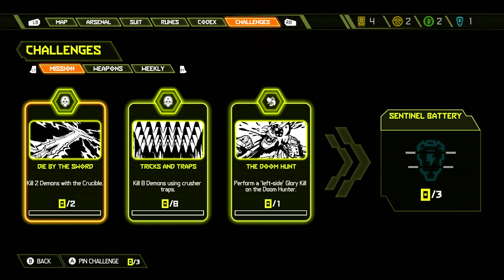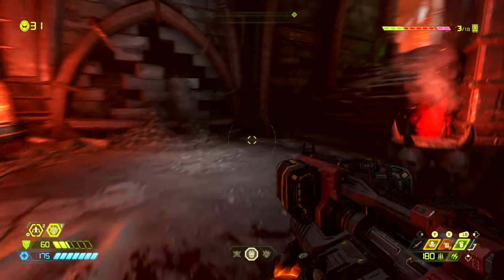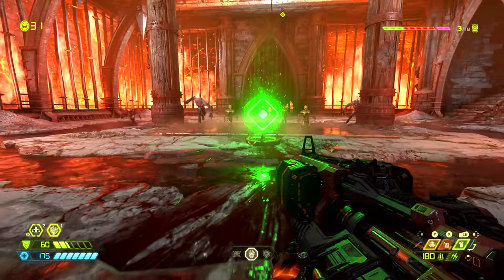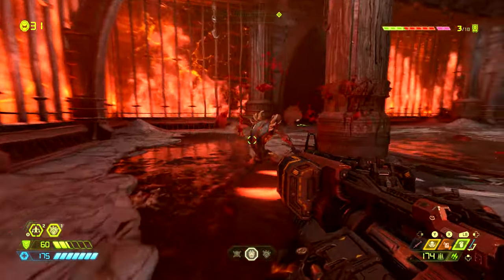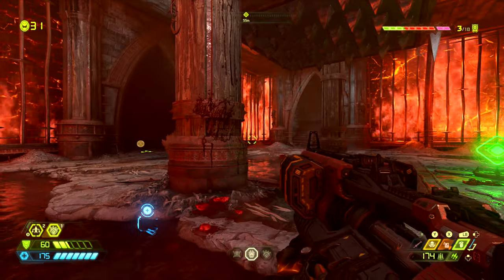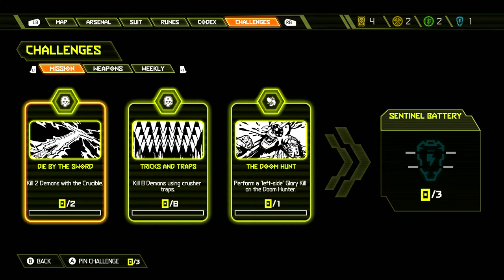The second challenge: kill eight demons using crusher traps. This is quite easy — throughout the level we will find these green buttons which, if we shoot, will lower the spikes from the ceiling and crush whatever demons are underneath. This is really easy; the first two that I encountered completed the challenge right then. And even if you do complete the challenge, still use these things to crush demons because they're super useful and it's just an instant kill.